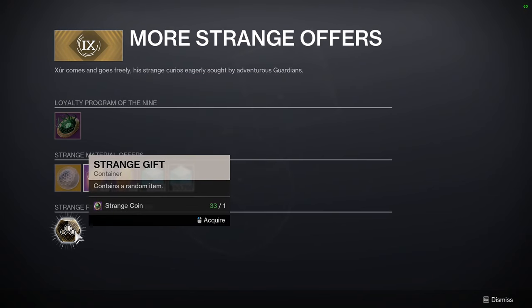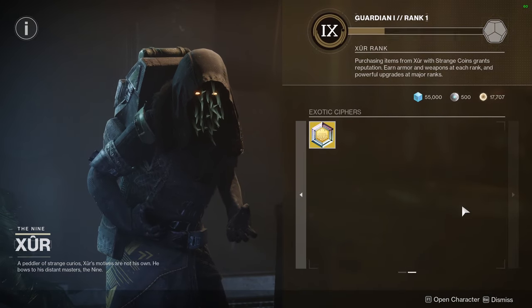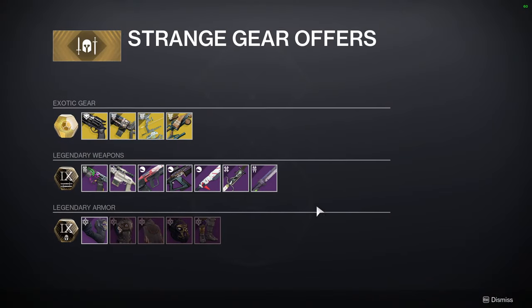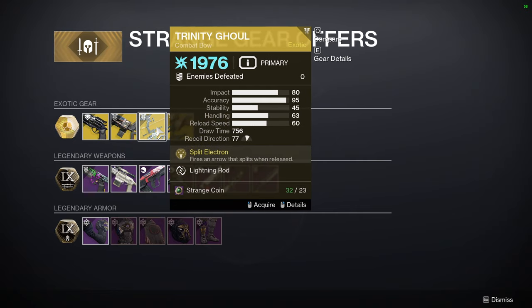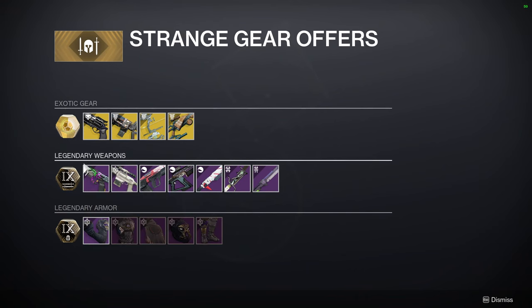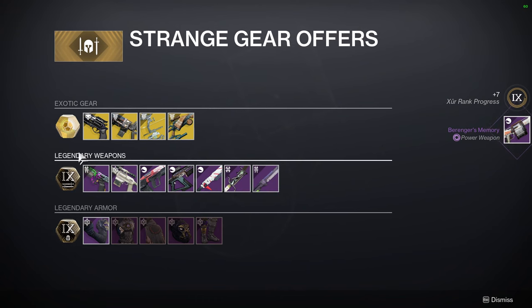I'm not sure of the loot pool for the strange gift, but then there's the exotic ciphers page. For exotics, Xur has Hawkmoon, Cerberus+1, Trinity Ghoul, and Queenbreaker. You can also get an exotic from the strange gear section.